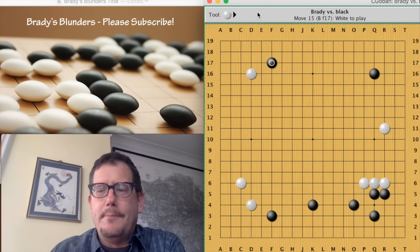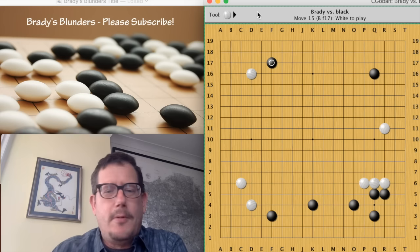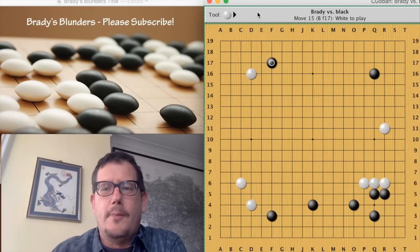I'm playing white and this is a recent online game. My opponent opened with a Kobayashi and you can see his territory at the bottom, and now he's approached the upper left.